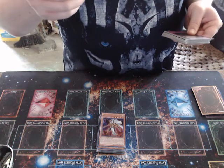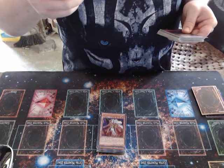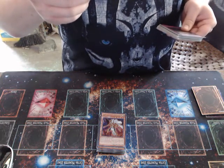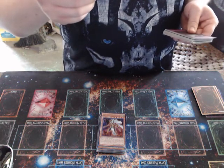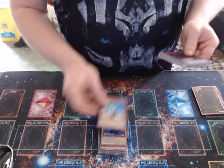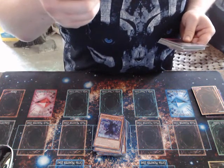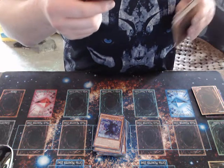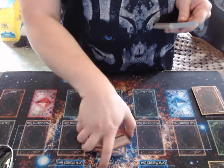This card becomes Dark Magician while on the field. You can only use each of these effects of Magician of Dark Illusion once per turn. During your opponent's turn, if you activate a spell or trap card or effect, except during the damage step, you can special summon this card from your hand. If you activate a spell or trap card or effect while this card is face-up on your field, except during the damage step, you can target one Dark Magician in your graveyard and special summon it — this effect can only be used once while this card is face-up. Next up, one copy of Chocolate Magician Girl. Once per turn, I can discard a spellcaster and draw one card. Once per turn, if this card is targeted for an attack, I can target one spellcaster in my graveyard, special summon it, change the attack target to the new target, and the attacking monster's attack becomes half of its current attack. It's basically just a beatdown strategy.